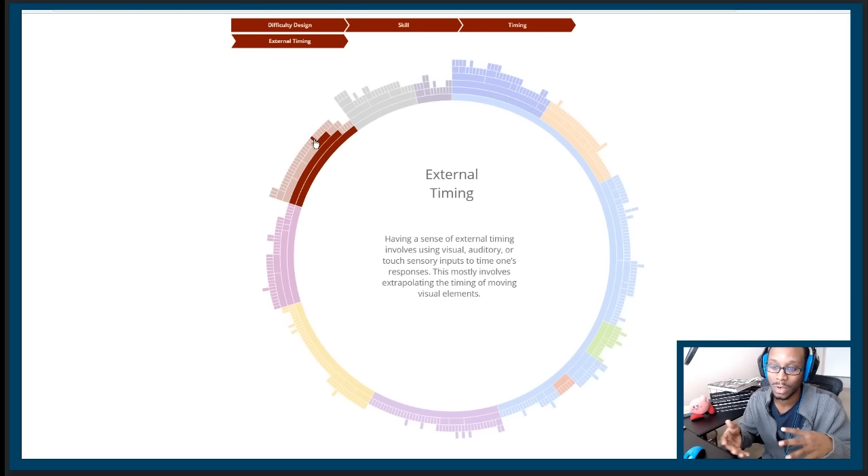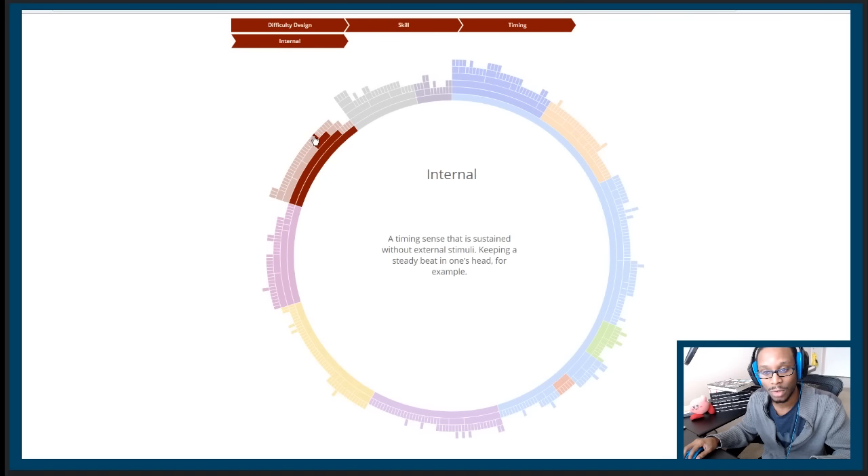External timing involves using visual, auditory, or touch sensory inputs to time one's responses — mostly extrapolating the timing of moving visual elements, like timing a collision you can see coming. Internal timing, by contrast, is a timing sense sustained without external stimuli — keeping a steady beat in your head so you hit the mark right on cue, with nothing on screen or in your ears necessarily telling you when that is.